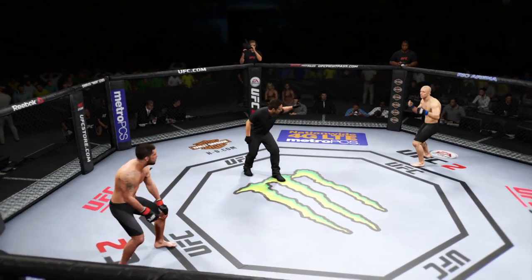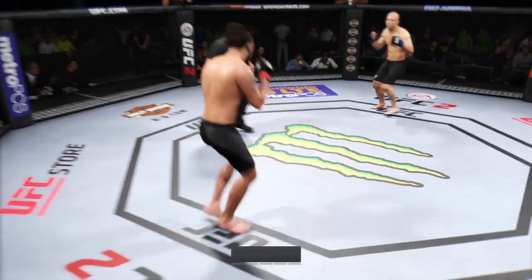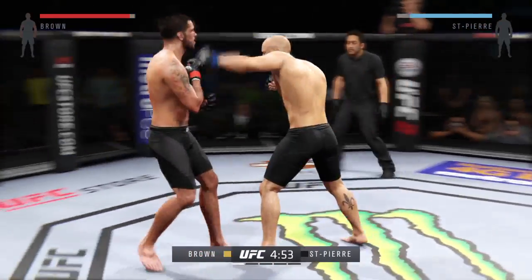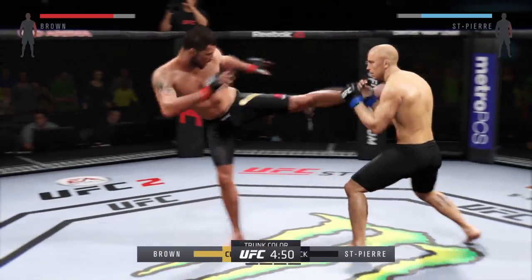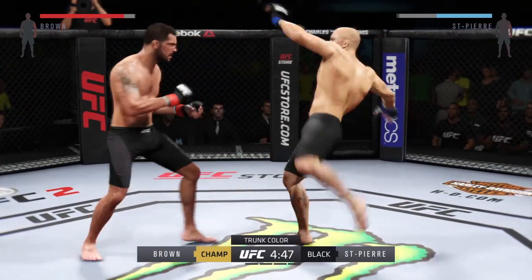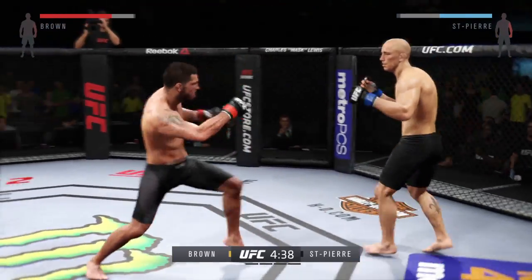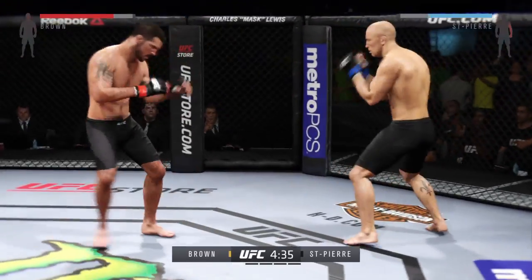Matt Brown, George St-Pierre, and here we go — the welterweight title is on the line. Title fight scheduled for five five-minute rounds. A big part of the success of George St-Pierre are his takedowns. His opponents know they're coming, but they never know when.